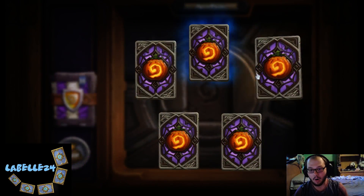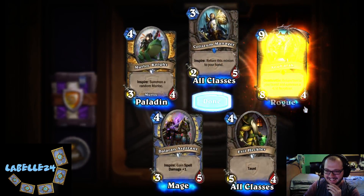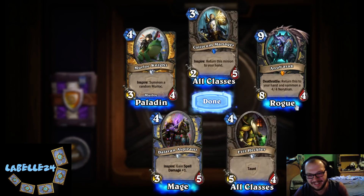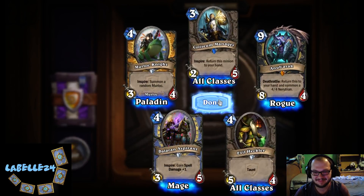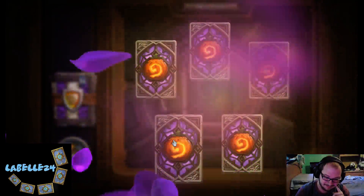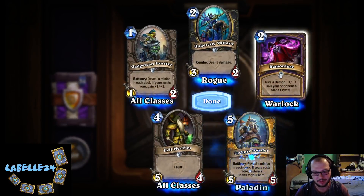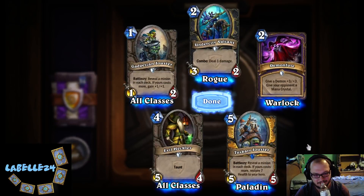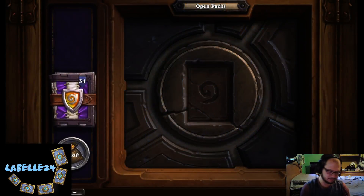Oh, what could it be? Oh — return this to your hand and summon a 4/4... into Ruby? That's not good. It's not terrible, it's not Acid Maw. Boy, Demon Fuse — that's a card. Look at the little Tuskarr Jouster, that's gotta be one of the best arts in the set. Look at that guy. I should probably change this title.